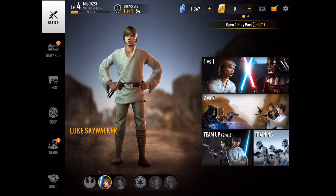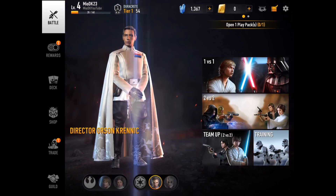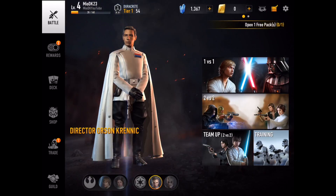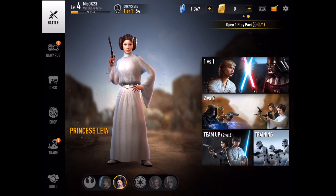At the bottom you can see I got Luke Skywalker as a legendary hero. I got four legendary heroes from the beginning when I started this game, which is pretty amazing. We got Luke Skywalker, Princess Leia, Director Orson Krennic, and the Grand Inquisitor. The Grand Inquisitor is on the dark side on the right, and the light side is on the left.